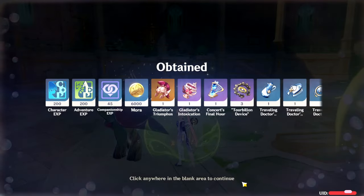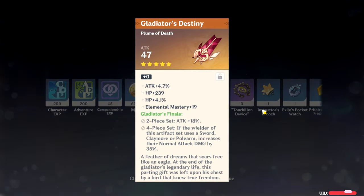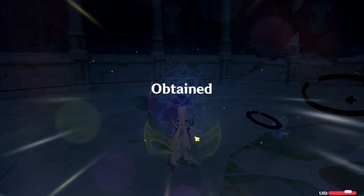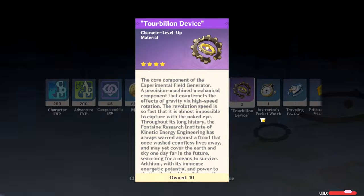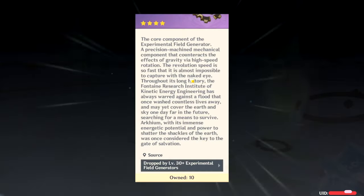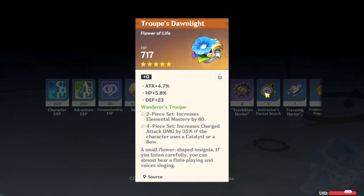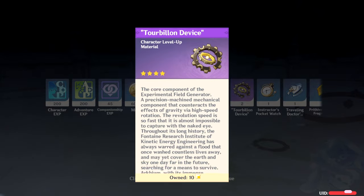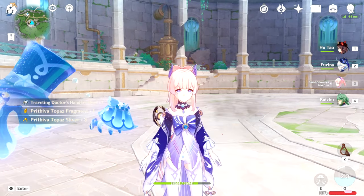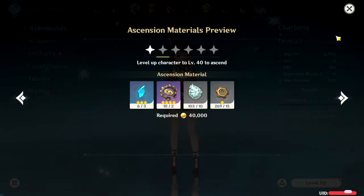We got three this time — awesome! Last run done. Ten drops total today. That's day one done. Let's see how many days it takes to level Charlotte up. Let's just do the first ascension pass.